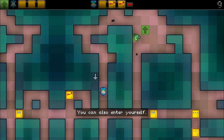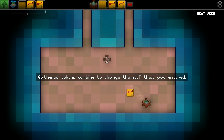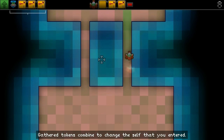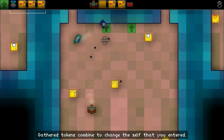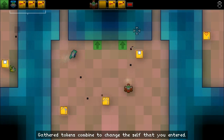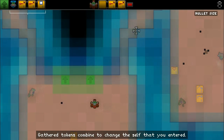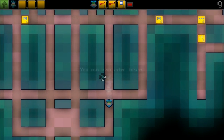Another thing I failed to mention — you can enter yourself, and by entering yourself you can change the self that you entered, as the game mentions. I'm going to try to pick up some powers that are good for combining. I've got three of the same kind right now — three Heat Seekers. Then by exiting, I will gain those powers on myself when I come out, so my weapons will change a little bit.